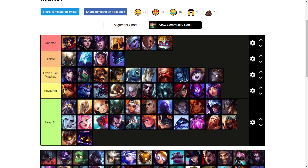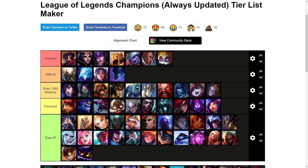Orianna I'd say is an even matchup — similar to Ahri, she has very good poke early on and it's annoying to get lane priority for your jungler early on, but once you start getting items it's usually not too bad. On your first or second back you should be able to start engaging onto her for free.